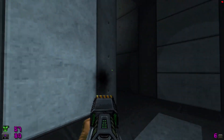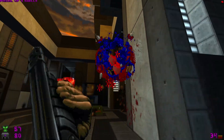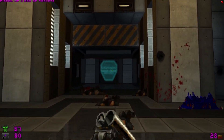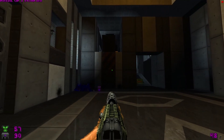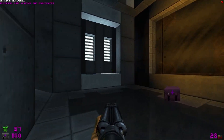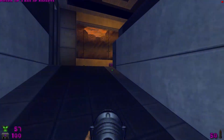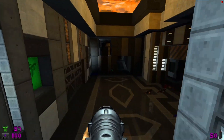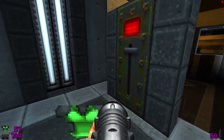Maybe Arachnotrons can drop plasma — it doesn't look like it. Wishful thinking; I want to keep using this plasma gun. I've never been a big fan of weapon mods that change the plasma gun into a slower-firing but more powerful gun, but that one feels really good to use. It's a shame I don't have any more ammo for it.